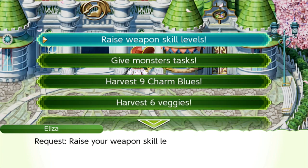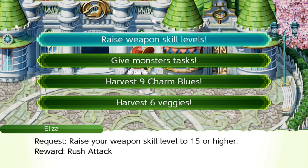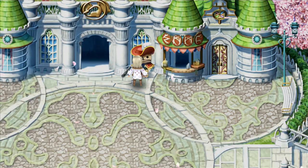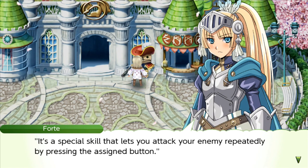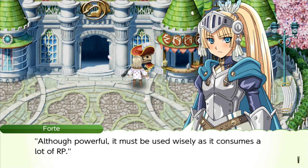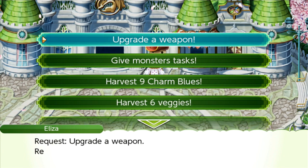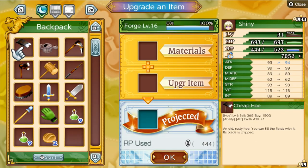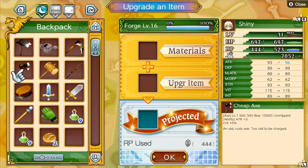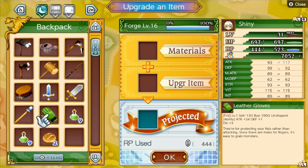I'm still waiting a little bit more for these requests. Raise weapon skills - I was confused about this. I thought it meant the character level, not the skill level. I've already done this - nice! But for upgrading a weapon, I haven't even tried this actually. I really don't want to screw this up - I don't know how this works.